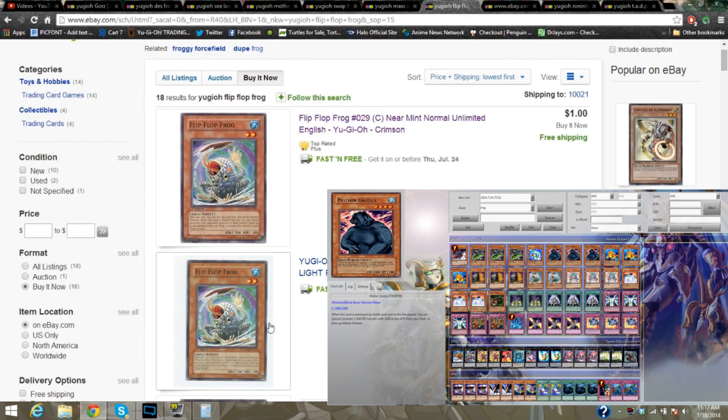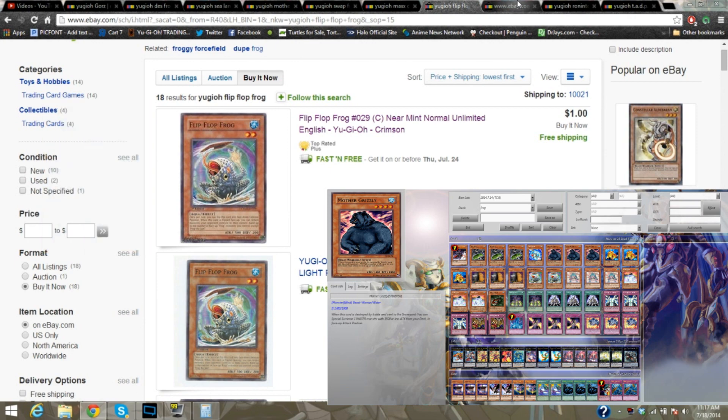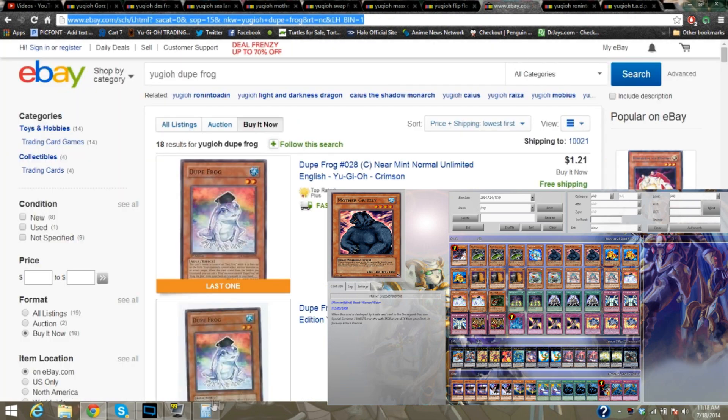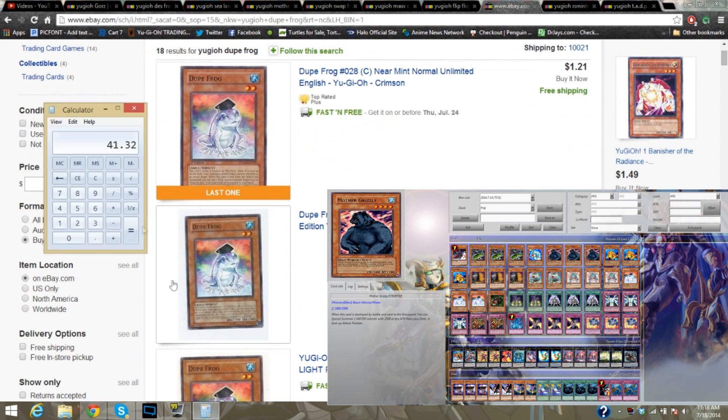Let's add in two Flip Frogs, which are one each — so we've got to add in $2.20. Exact price so far is $41.32. Here comes the Dupe Frogs and we need three of these, so I'm just going to scroll down to get the exact price. Miracle Dig is also a pretty cool card — not for this deck, but pretty much for Lightsworns to counter Soul Release. I just wanted to point that out.